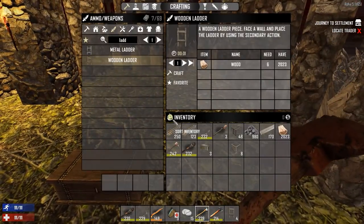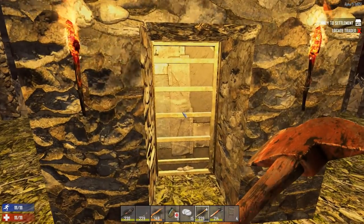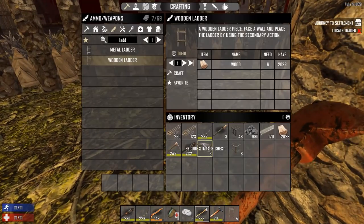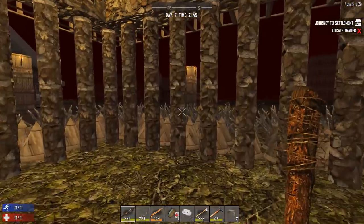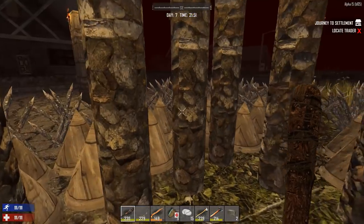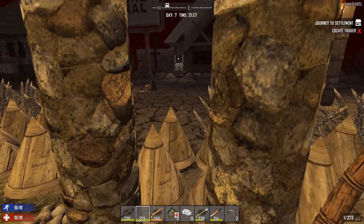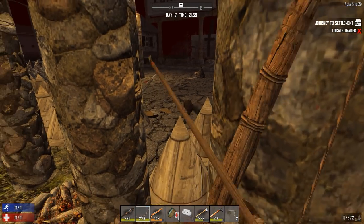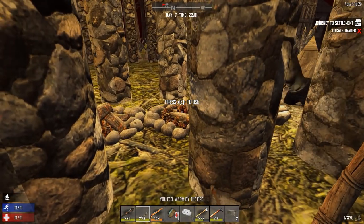You might be wondering why I have backup weapons — because weapons go down very quickly on horde night. I've got forged iron to repair the door, cobblestone to repair the pillars, and some chests I wanted to put down for loot. Sounds like we're getting attacked already — a little early. That's just a crawler. Last thing I need is some crawler coming in here messing up my spikes. All right, let's turn these fires on — you can burn.